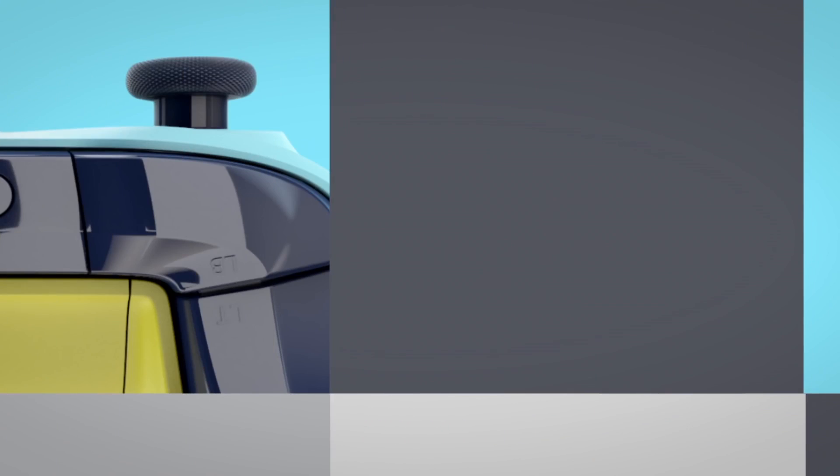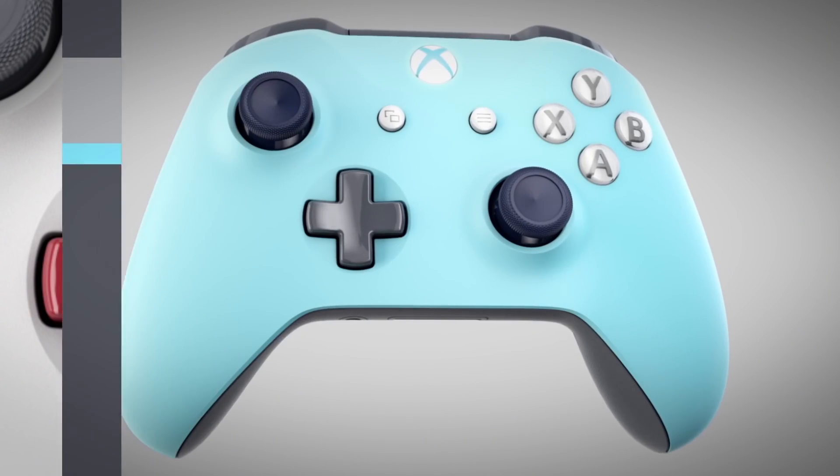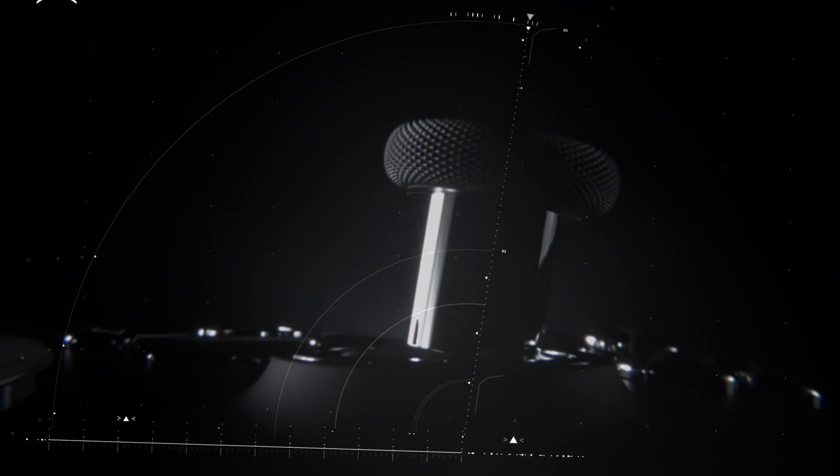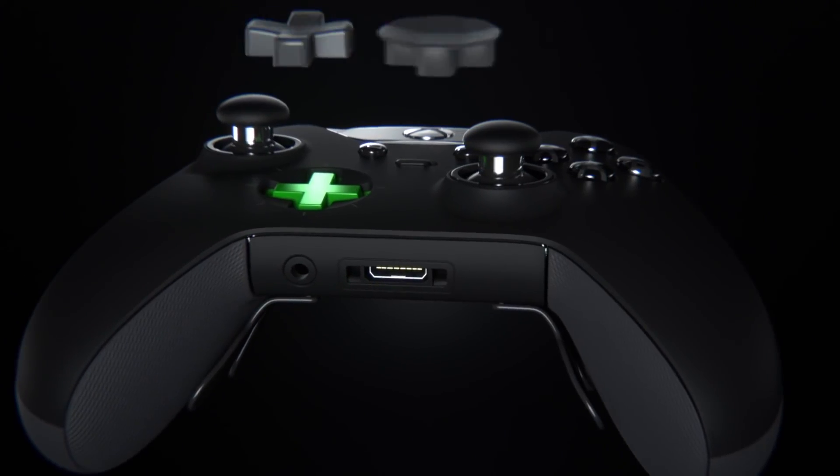If, like us, you've made your own controller using Xbox Design Labs, this is just another way to stamp your authority on it. Just don't tell our editor Kieran that I linked his Elite controller to my own account. I gotta get that world's hardest achievement advantage somehow.